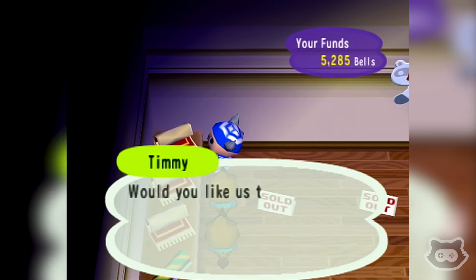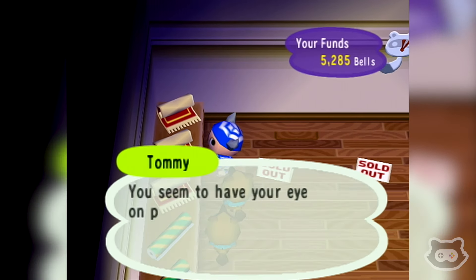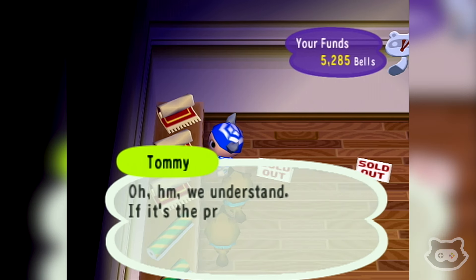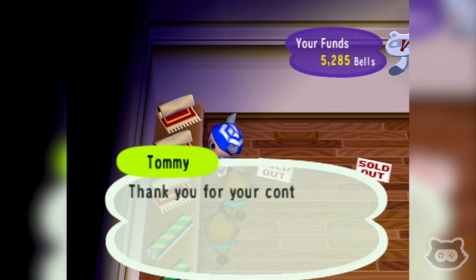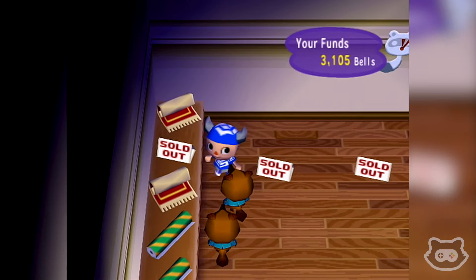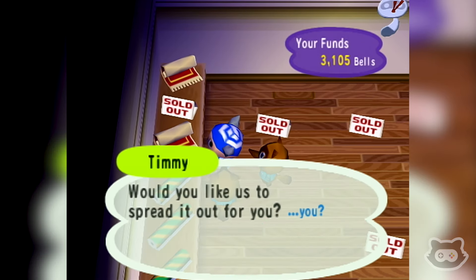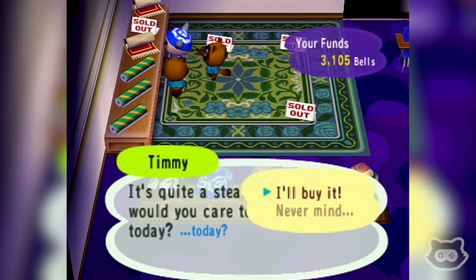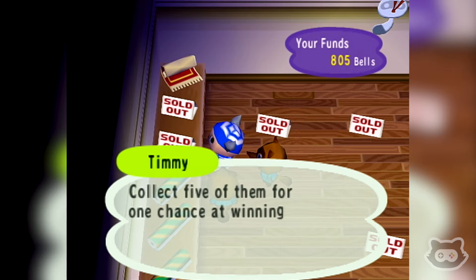Let's check the carpets as well. A green rug — no, we have that one, we literally have it in our house. A plaza tile. I'm going to start buying up the carpets because we do spend more time buying furniture. Classic carpet — have we got that? I don't know about that. There we go. We don't have much money left, oh well.